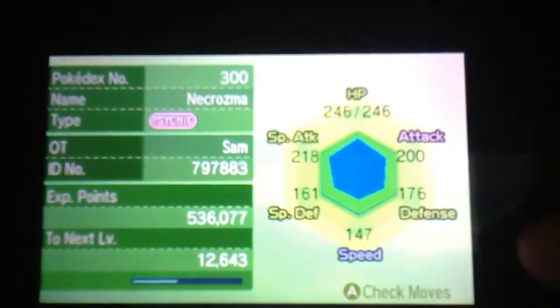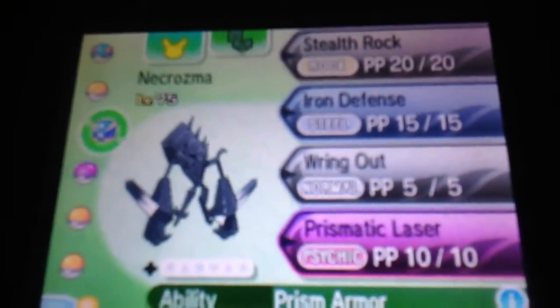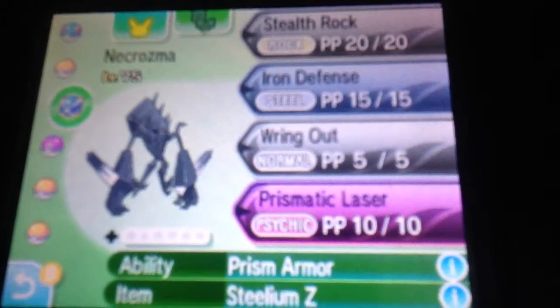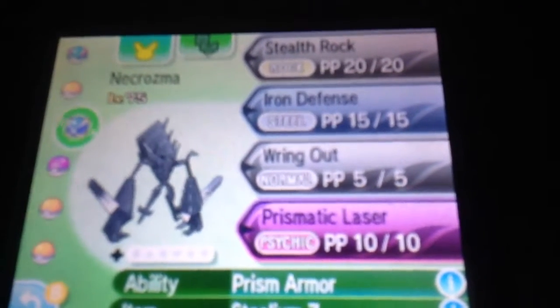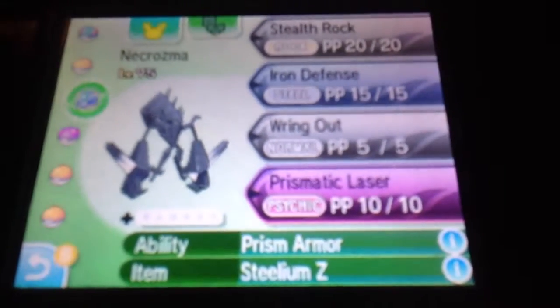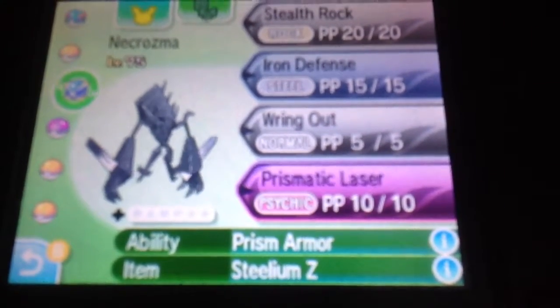Here you go — that's what you're going to get. You're going to get Necrozma after you go around in those grass patches and look around for a little bit, and you're finally going to get it. Stelium Z will work with it. It's a pretty cool Pokémon — I like it. It's level 75 when you catch it. It's just really cool. It's a legendary Pokémon, so fill up your Pokédex and do this. That's basically how you get Necrozma.